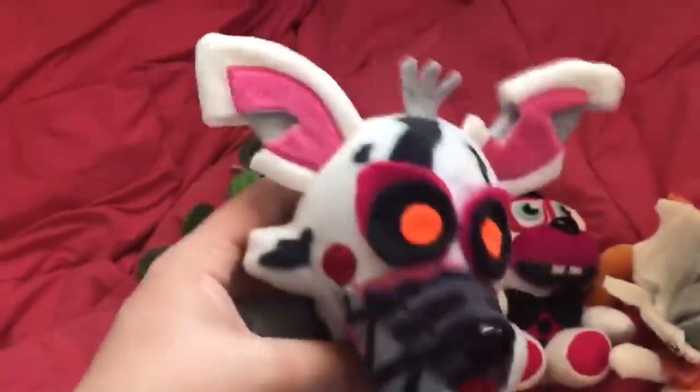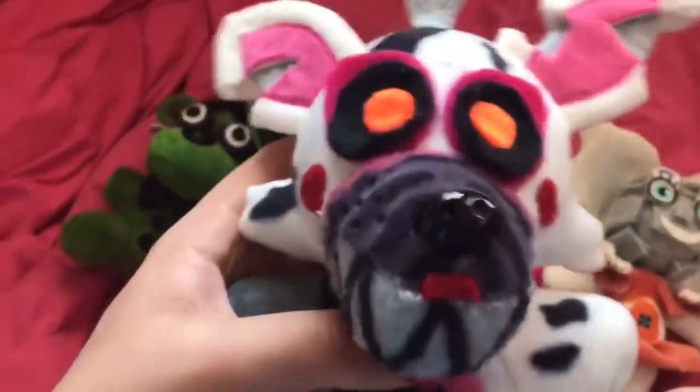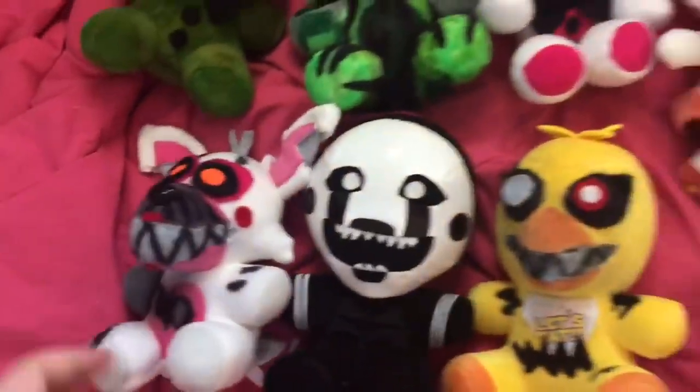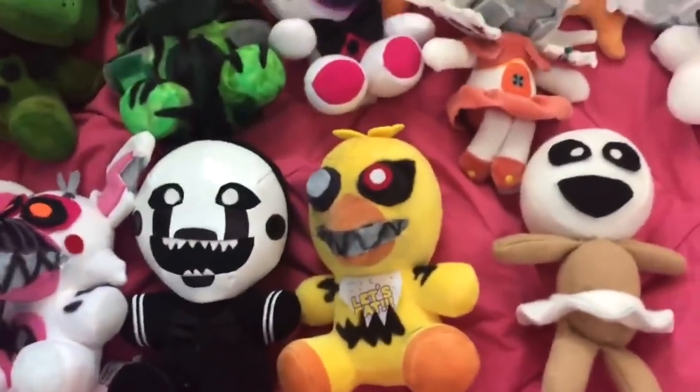I drew some withering on and colored one arm gray because the Mangle plush has gray arms, but I didn't have enough marker to do both. I put a little piece of withering detail and added red cheeks. The ears I did similarly to how I did Nightmare Fredbear — you can check that video for details. So here are all the new characters I've made in the last couple of days.